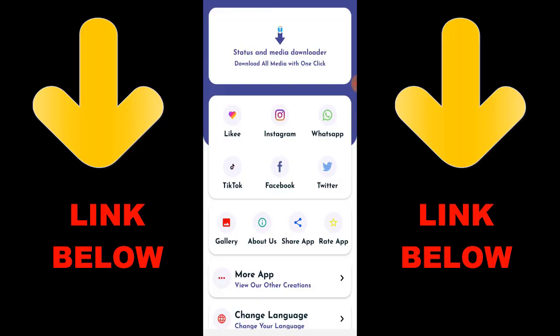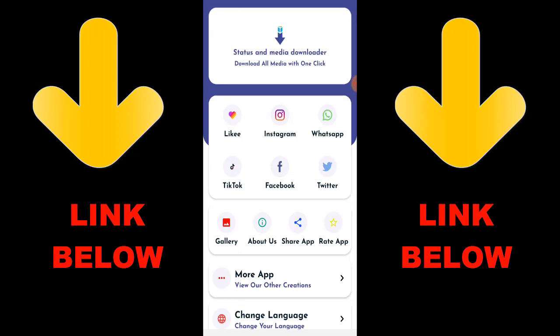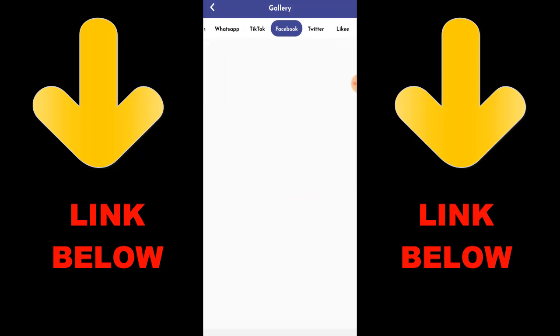Check out this trending app called 'Status & Media Downloader' — it lets you download any videos or pictures from Instagram, WhatsApp, TikTok, Facebook, and Twitter all in one click. Just download the app, copy the link of whatever you want, paste it in the app, and download it. Check out the description below for the link to get this app.